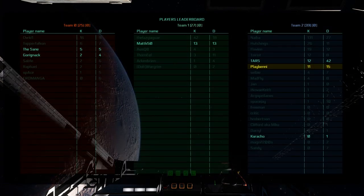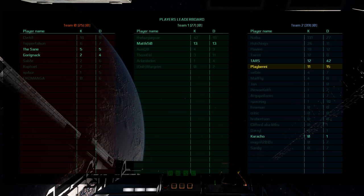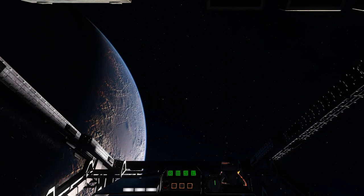This is also the first time that a leaderboard is included. Right now we can choose to belong to the red, green, or blue team when launching the game.